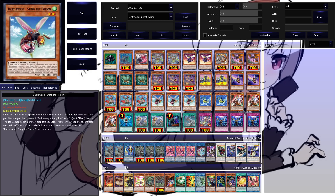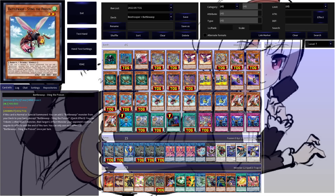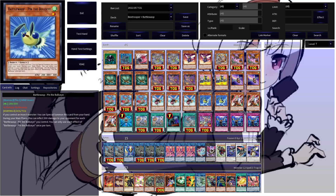Sting also has the added benefit of being a disruption: he can quick effect tribute another insect, target an effect monster your opponent controls, and negate that monster's effect until the end of the turn. This is really cool since in a lot of cases you will be summoning Sting off your Seraphim in the opponent's turn for another interruption. Pin is another extender — if you control any insect monster, special summon it from your hand, and during the main phase you can inflict 200 damage to your opponent for each Battle Wasp Pin the Ball side you control — a way to cheese in time.